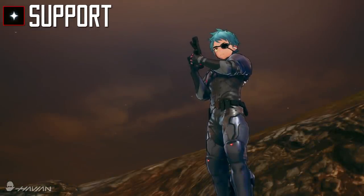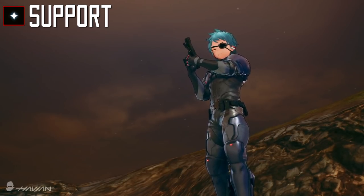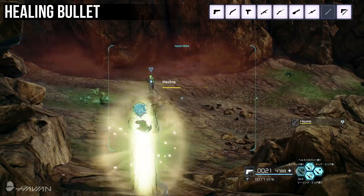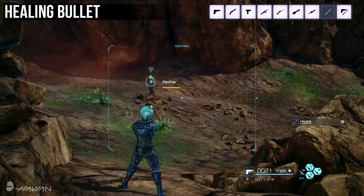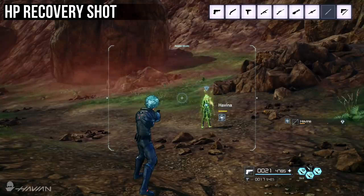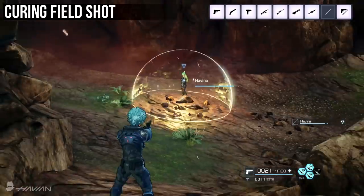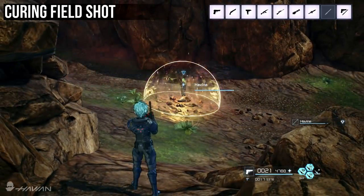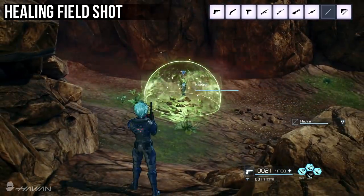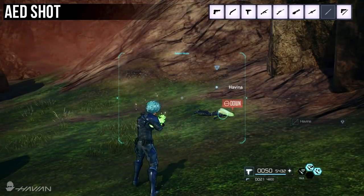The next role is the Supporter, which a few people have been asking to see. Supporters assist the team by buffing and healing them. Their skills include: Healing Bullet, which shoots a bullet that restores HP to an ally; HP Recovery Shot, which fires a bullet that restores an ally's HP over time; Curing Field Shot, which fires a bullet that creates an area allies can use to cure status ailments; Healing Field Shot, which fires a bullet that creates an area allies can use to restore HP; and AED Shot, which fires a bullet that revives a dead ally.